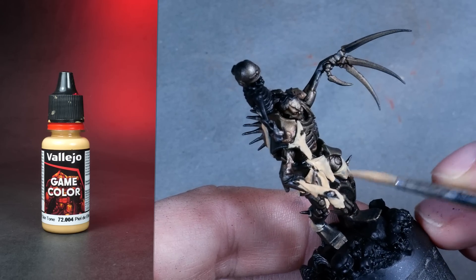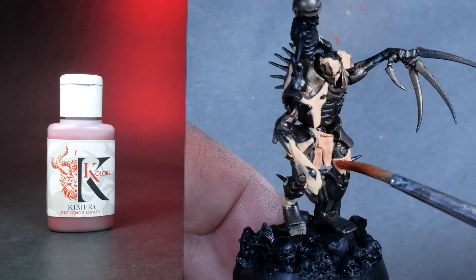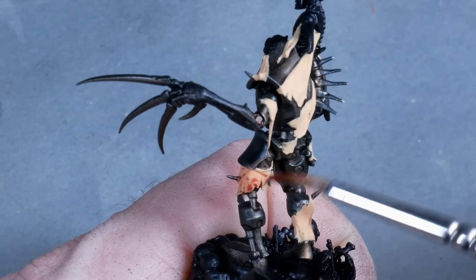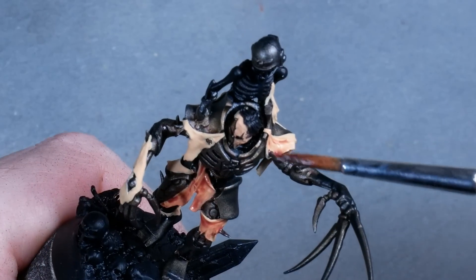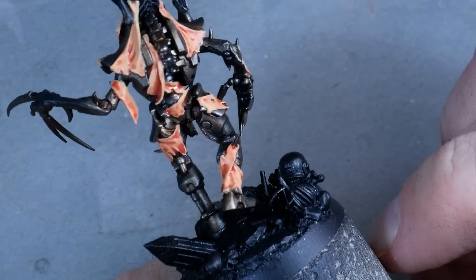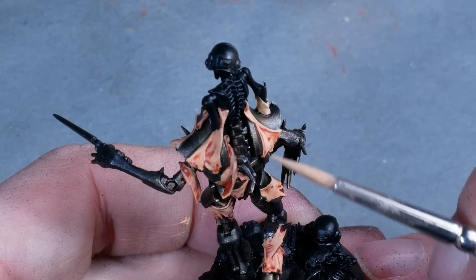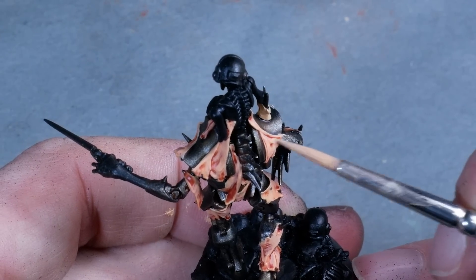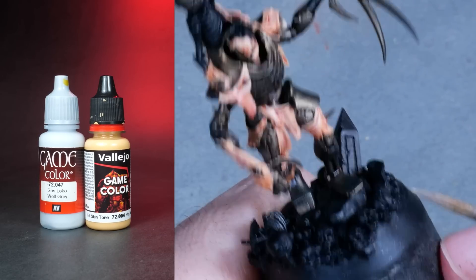I gave all the skin parts an opaque layer of elf skin tone, and then added washes of red oxide. The goal was to create a feeling of fresh skin — I didn't think too much about realism, I just went with rule of cool, and I just liked the saturation that red oxide gave. I tidied the skin parts up with elf skin tone, and then gradually added more and more wolf gray to place additional highlights. The blue takes the saturation out of the highlights, which contrasts nicely against the saturated shade areas.